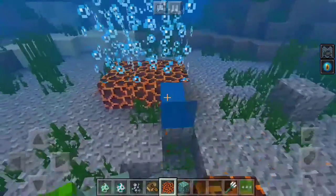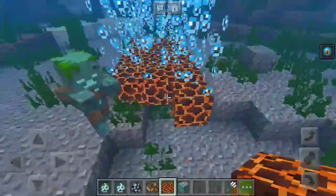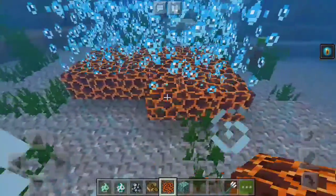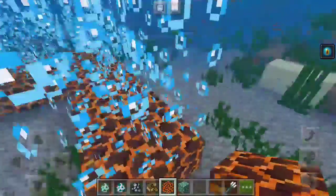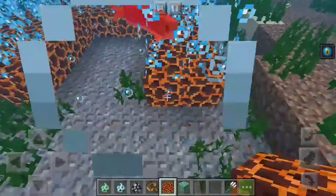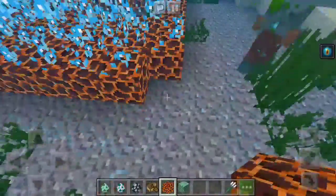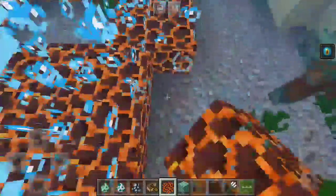That does mean we can make a whole field of these, and if you have an ocean base on a multiplayer server, all you have to do is surround it with magma blocks. Or better yet, surround the entrance to your base with magma blocks. You can also make elevators, which actually looks pretty cool.